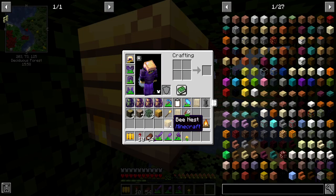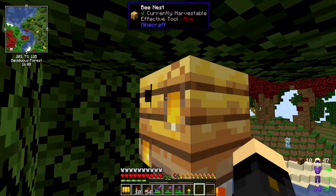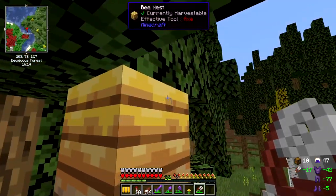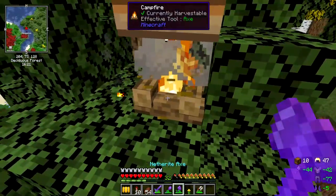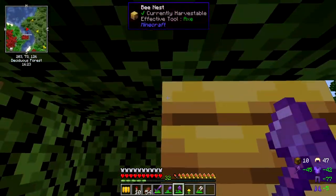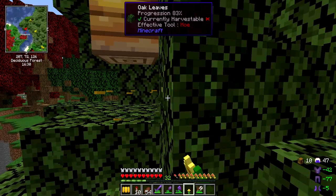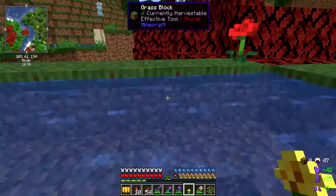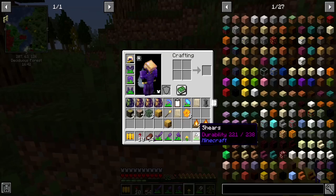It's been tricky to find bees, but I've got one bee nest here with a bee inside it, and another one with no bees - not overly useful yet. I put down a campfire to smoke the bees so they won't get angry when we steal their honeycomb, then right-click. We got three honeycomb from it - that's literally all I needed!